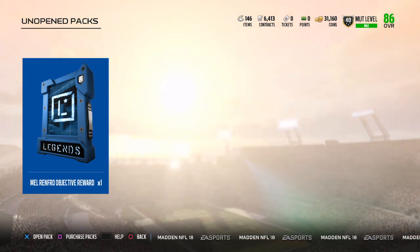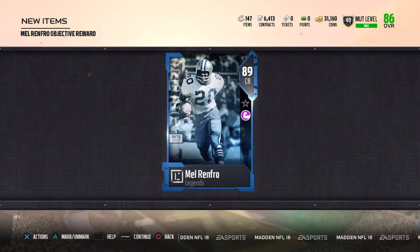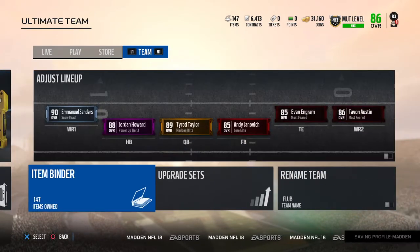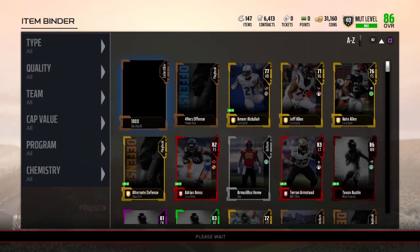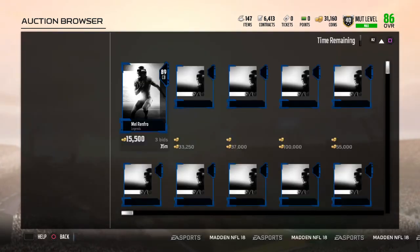Who cares, let's get into this. Just hoping not for the 85 or 86 — give us the 93, EA. 89 — okay, that's not bad at all. That's back-to-back weeks where we've gotten the 89. Last week I got the 89 URL locker and this week we get the 89 Renfro, which I'm definitely happy with.